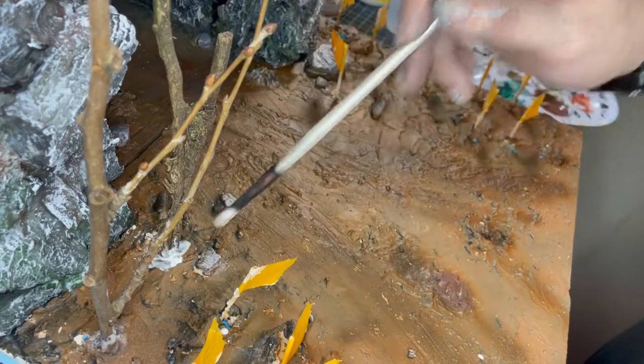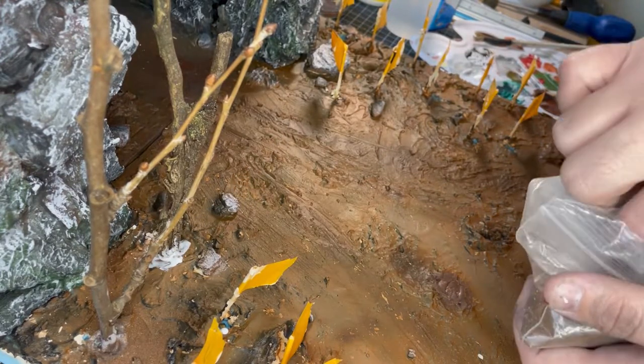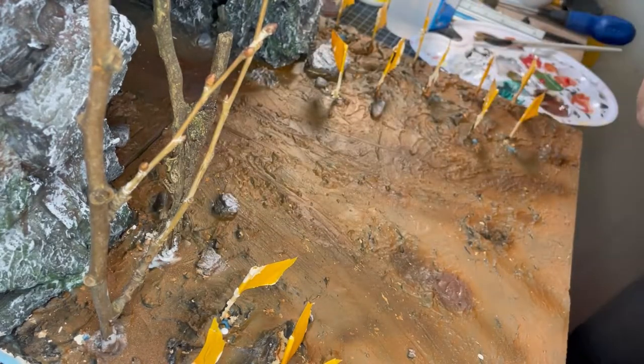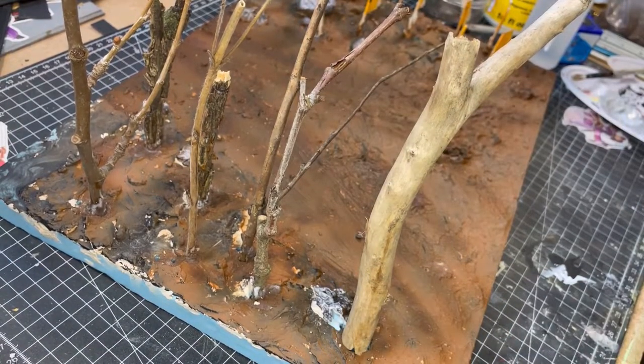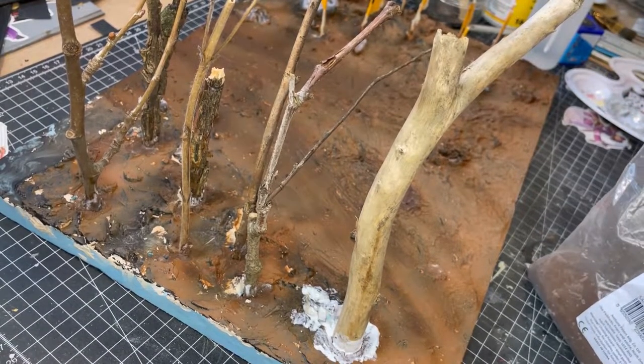I was then ready to glue the trees back into place. For this I was using some PVA glue — it left a little bit of a gap, so I came in with some craft sand just to sprinkle over the PVA. This was a bit unnecessary as this area is going to get covered in leaves later on anyway, but hindsight is 20-20.